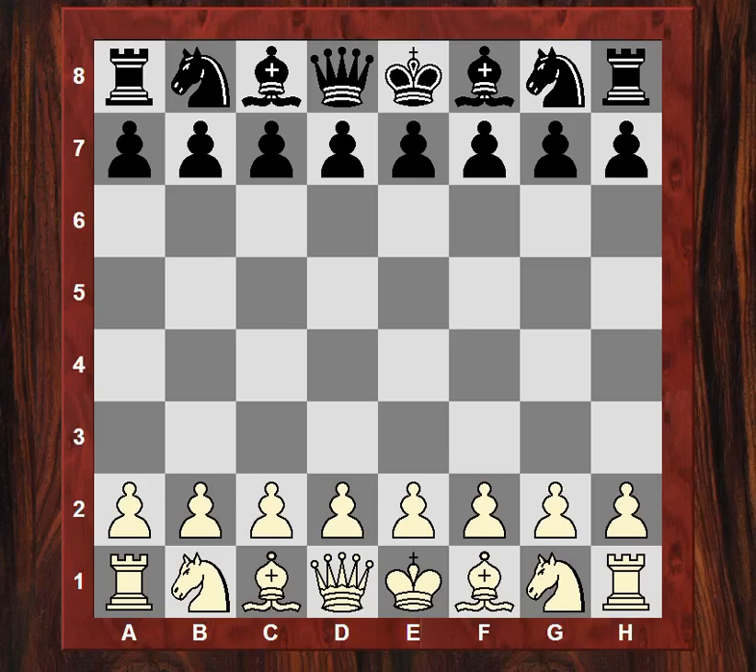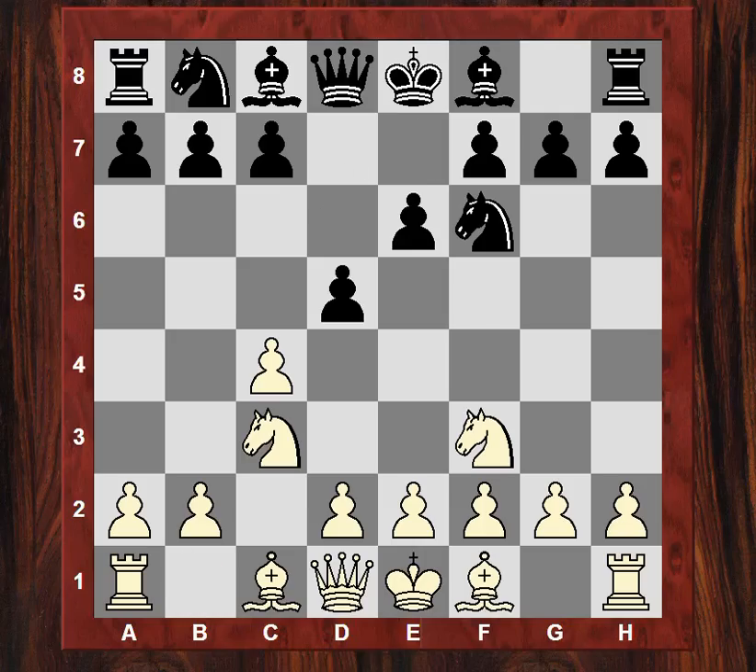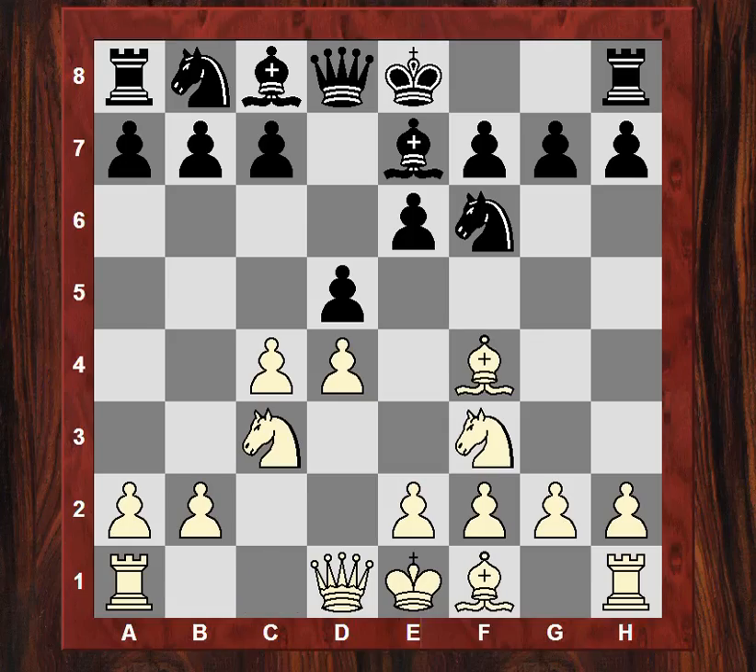Let's move on to game three — solid Nf3 Reti from Kasparov, answered by Nf6, waiting to see what white will do. The English opening transposes into c4, and after e6 Nc3 we're transposing into a variation of the Queen's Gambit Declined. Now Bf4 from Kasparov — the bishop is quite annoying on this diagonal, with some pressure implications on the dark squares.